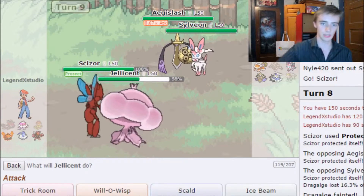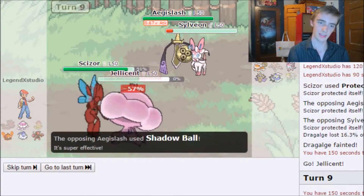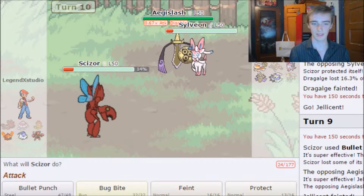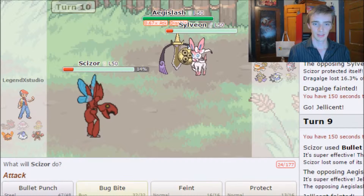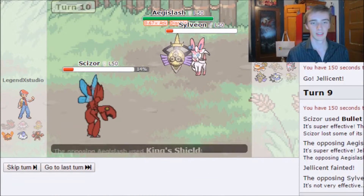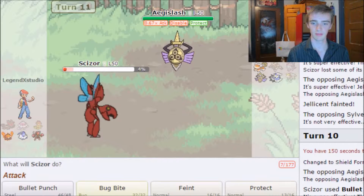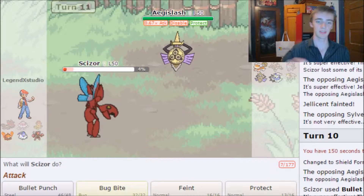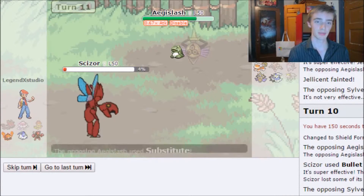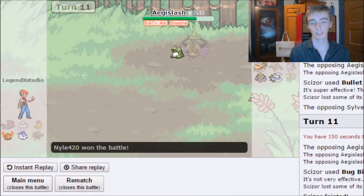I could try Scald on Aegislash. Bullet Punch doesn't take out Sylveon — that's one bulky Sylveon. Shadow Ball gets disabled and Hyper Voice does a huge amount of damage. I should have brought an Aegislash counter. I go Bullet Punch taking out Sylveon — surprised it didn't normally KO. My Scizor eventually faints from damage, but that was a good, fun game. Live and learn.